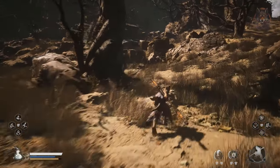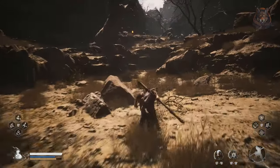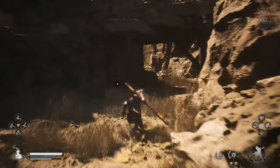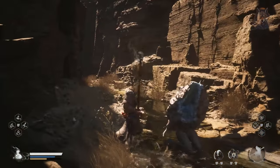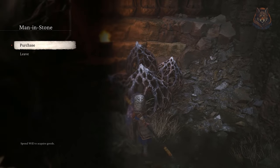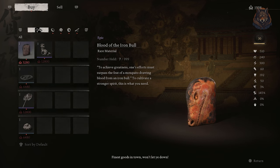Head all the way back to the fast travel and then this time we're going to head right. Follow the path until we come across a man stuck in stone. You need to interact with him and then he will attack you, and once you've defeated him you can leave the area and return and he will open up as a shop that sells unique stuff.